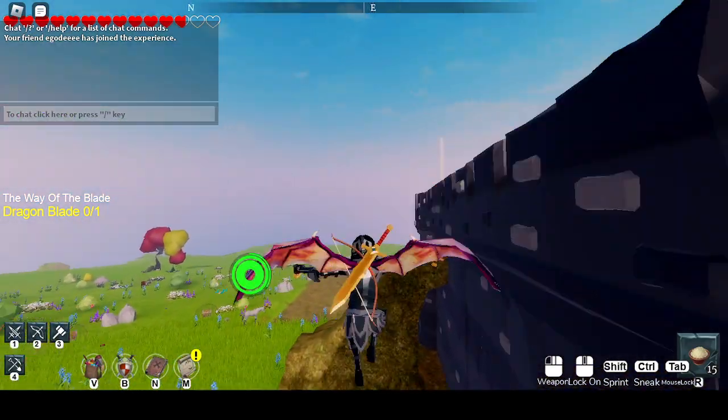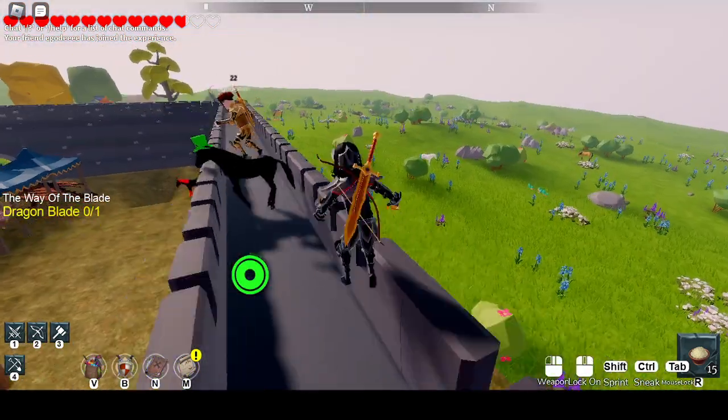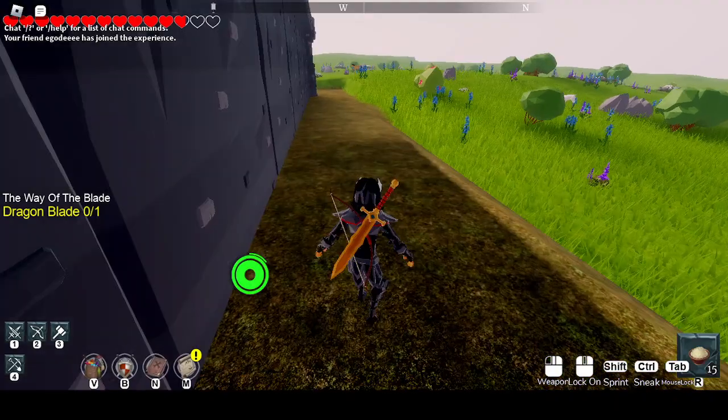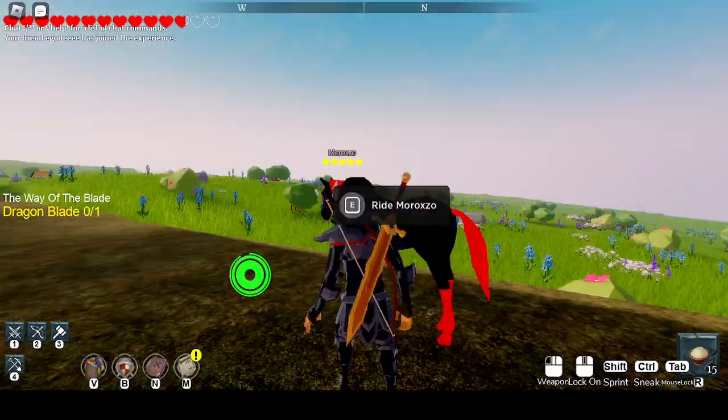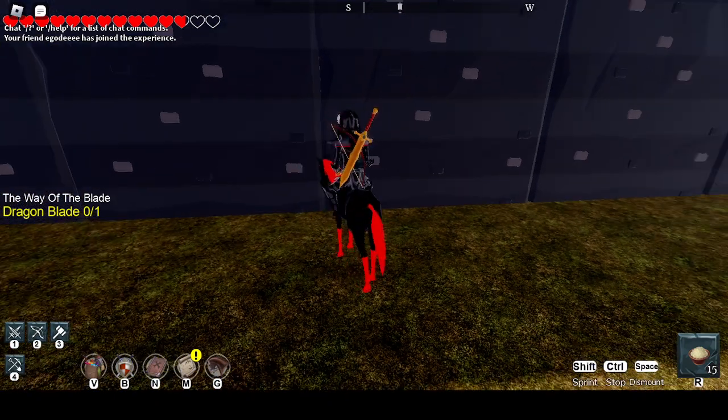I'm just going to show a basic glitch that me and Egod found yesterday, or the day before yesterday. First, you're going to need a horse. It's faster with a unicorn, but you can do it with any horse.